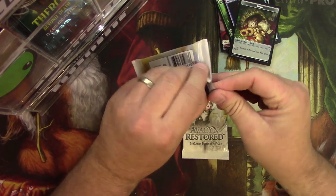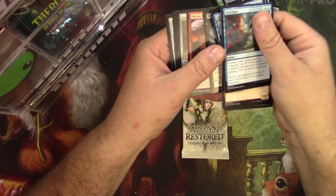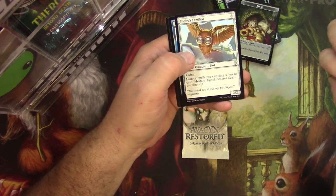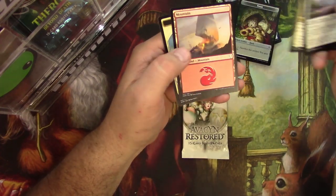Dominaria. Amaranthian Wall, Joyer is familiar, the Antiquities War — cool. And Arvad the Cursed.